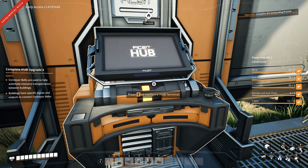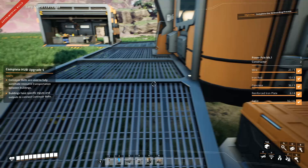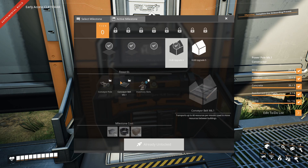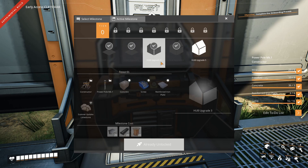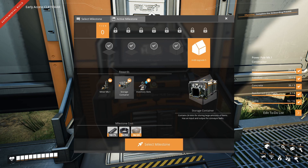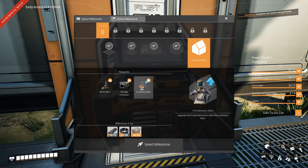So we now officially unlocked the conveyor belts. To be honest, I'm a little confused because I already thought we had them. But anyway, we can now officially start automating the system. It did specifically say we won't be able to connect these belts to the portable miners, which also makes sense because that's going to be our next step. So if we complete the next milestone, we will be able to make these upgraded miners have storage containers as well for all the overflow of stuff. That's going to be awesome, and we are going to get an even larger inventory.